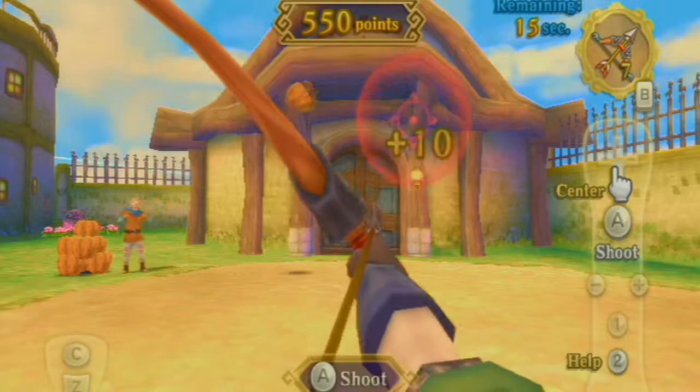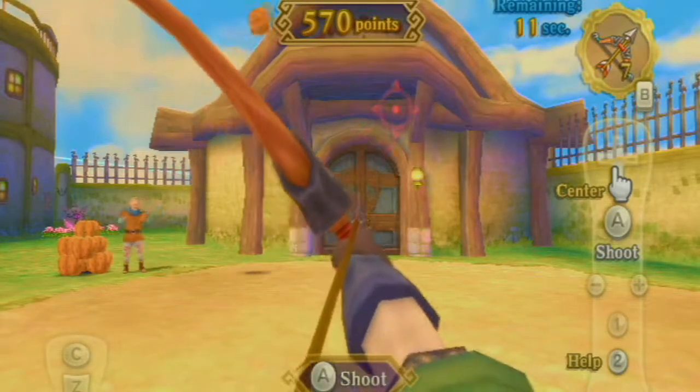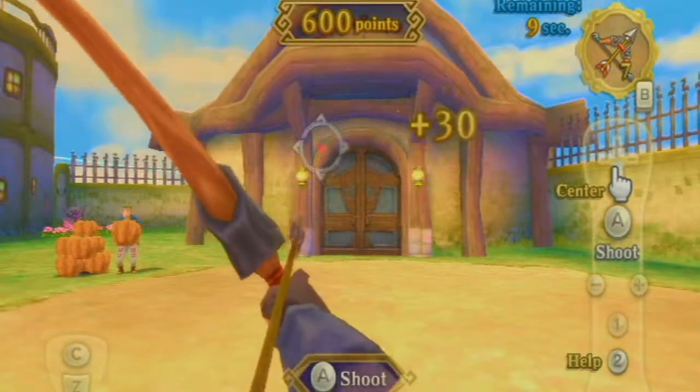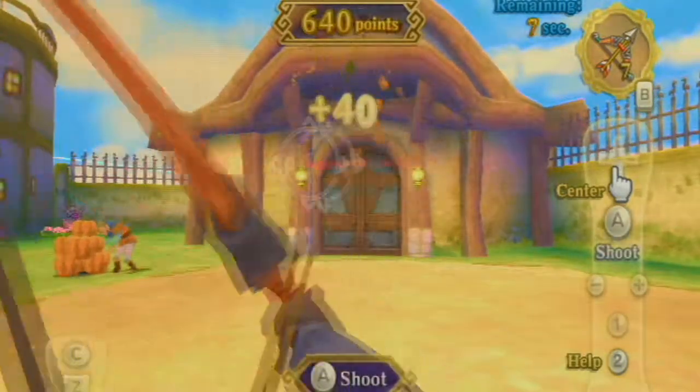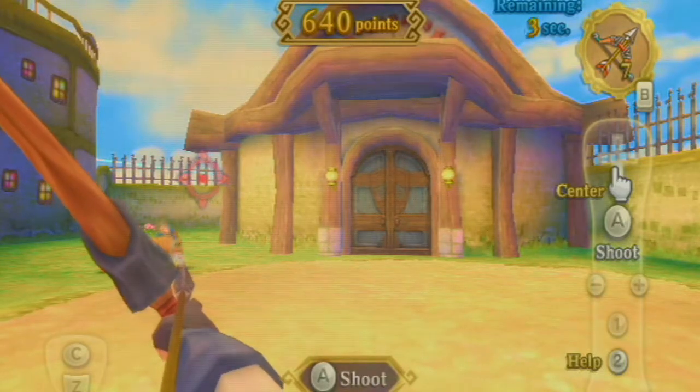Oh I missed again, let's see if I can get it. There we go. I need to get like three more pumpkins — there's about 15 seconds left. One more. Boom shakalaka, there we go — 600 points! That piece of heart's as good as ours.